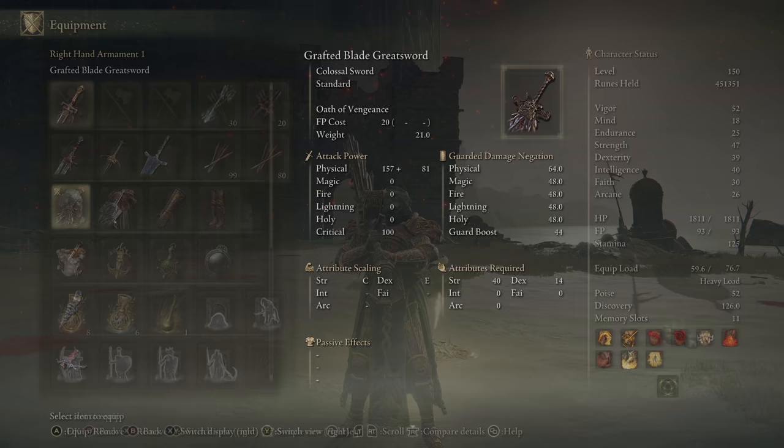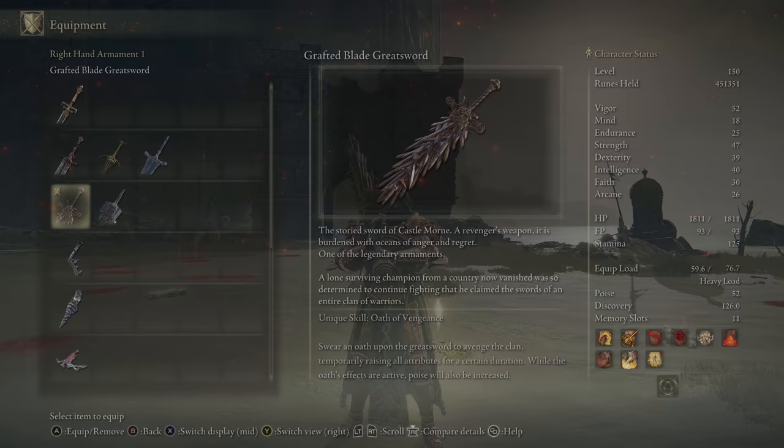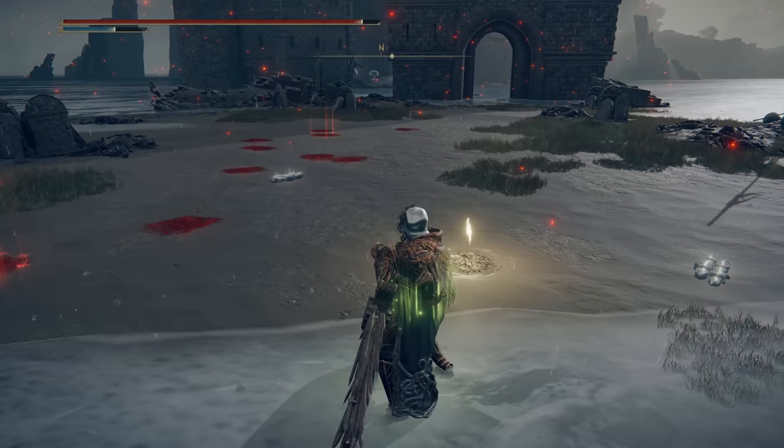Our very first weapon is the Grafted Blade Greatsword. This one's pretty easy to get — it's right down in Castle Mourne. What's nice about this is it has Sacred Oath basically baked into it, along with a Poison Crease. Pretty simple weapon art — it goes up real fast and you get a bunch of different little buffs active. A pretty standard Colossal Greatsword moveset. I haven't actually had a chance to work with this one myself, but a lot of people have been using it and they are very fond of it.